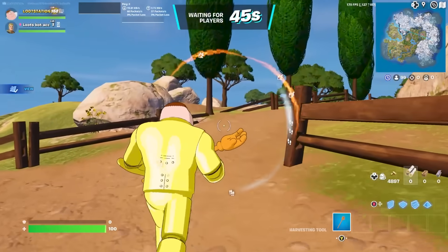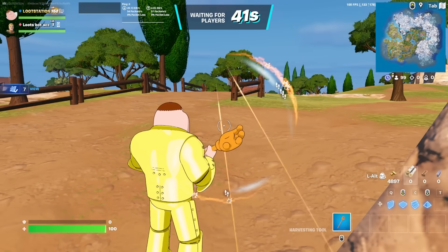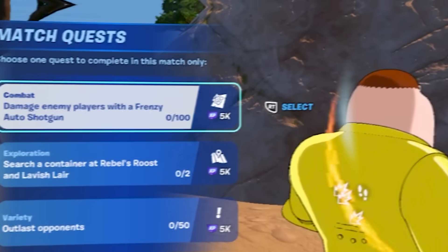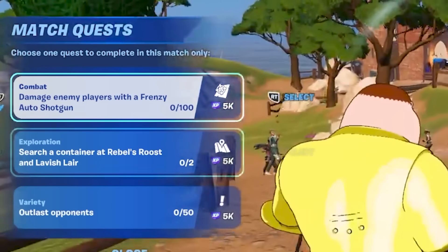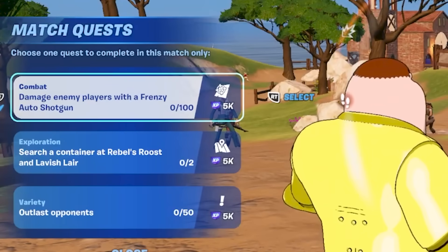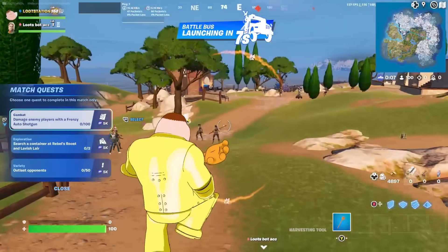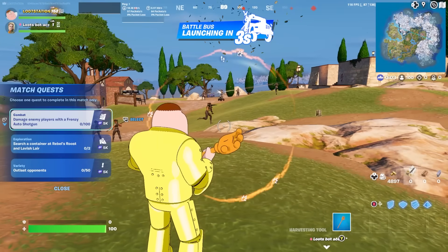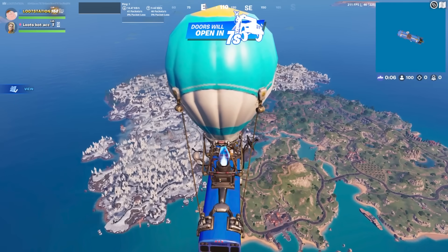When you load in you want to make sure you leave on your bot lobby account. You'll also see a new feature called match quests — choose one quest to complete in this match only. These replace the daily challenges' 1k XP quests and will give you 5k XP, but you only have the match to complete them. So of course you want to pick the easiest challenge — I'm going to do damage enemy players with a frenzy shotgun. I feel like that's going to be the easiest for me.